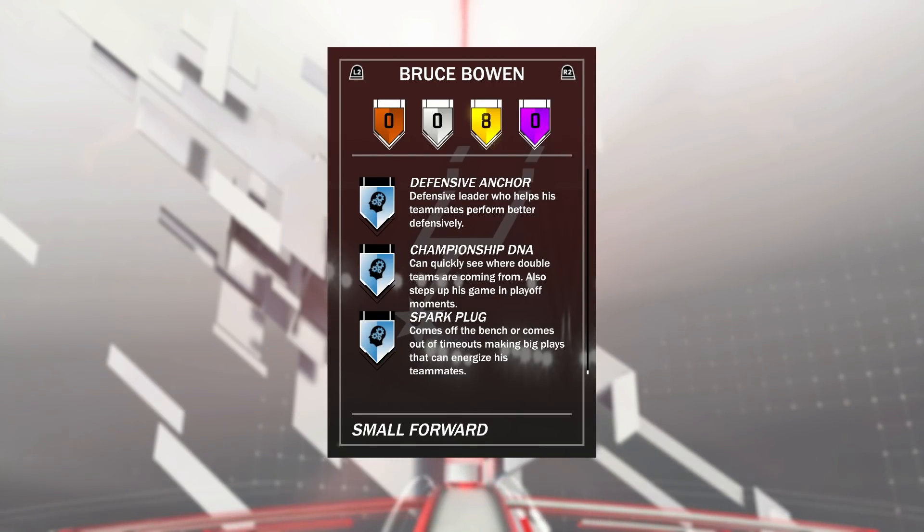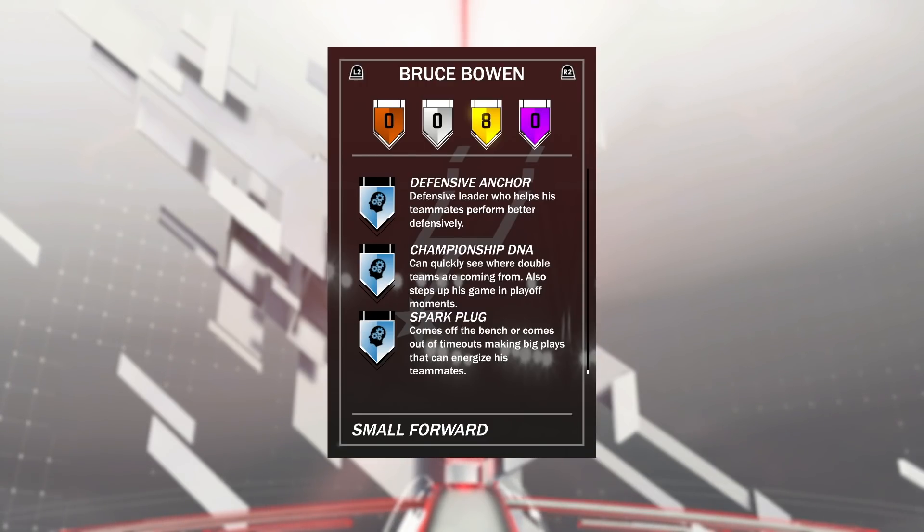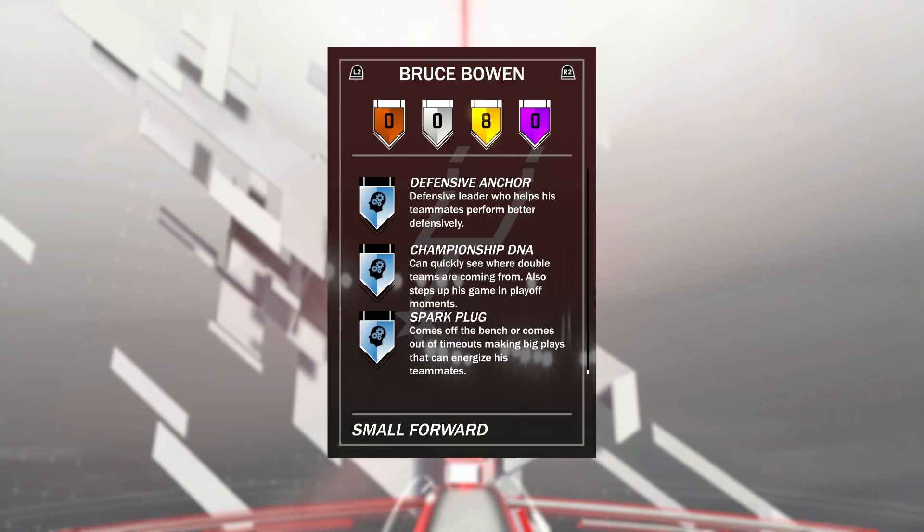Card is an absolute gem. He comes with Defensive Anchor, Expressive, Championship DNA, and Spark Plug. One thing I really do recommend is running him off the bench because of that Spark Plug. He plays way better coming off the bench — Spark Plug actually has an effect, making big plays and energizing teammates off the bench. Really, really nice.